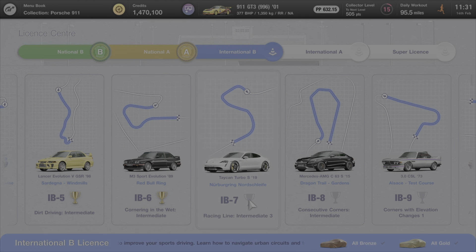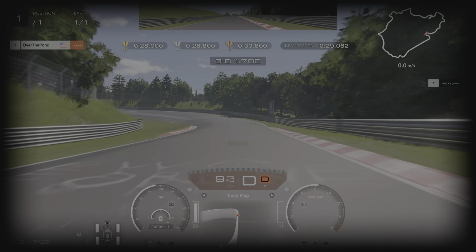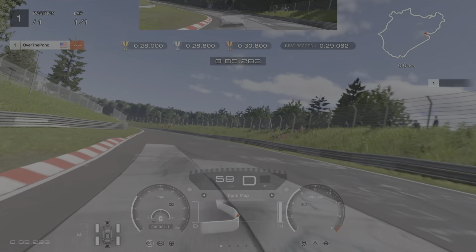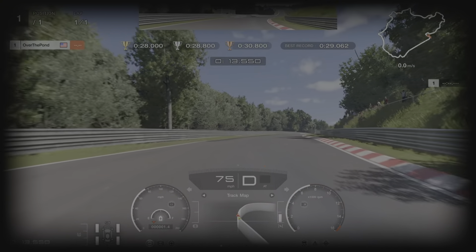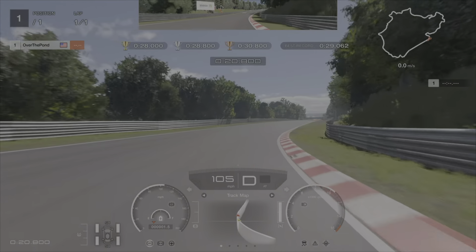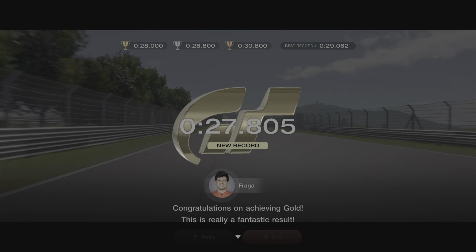Moving on to IB7 — we're going to be at the Nürburgring Nordschleife in the Porsche Taycan Turbo S. This car has no gears so it takes a little getting used to. There are no brake markers here, so you just want to get it slowed up very early. Make sure we take the carousel so we don't run wide. Braking in at the white text on the floor — trail braking into the apex, then hard on the throttle. Have a lift for the last corner, and as soon as you see the exit, hard on the throttle again and power all the way through to the finishing line. That gives us a 27.8.